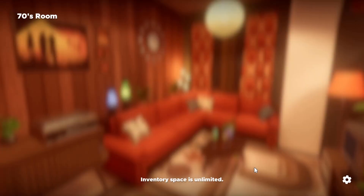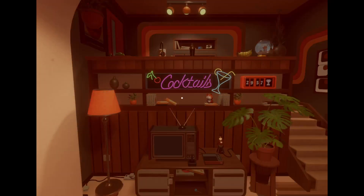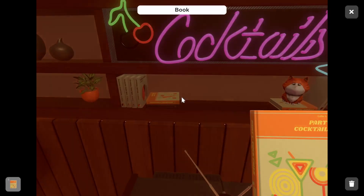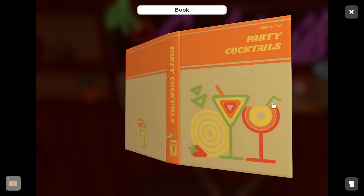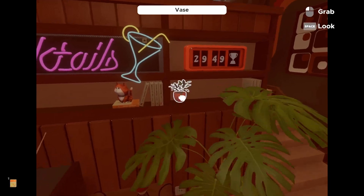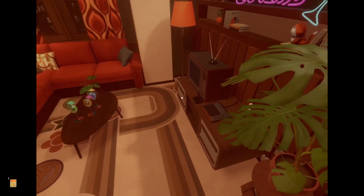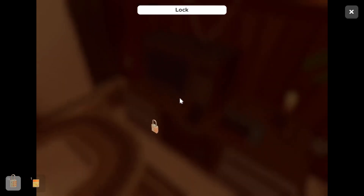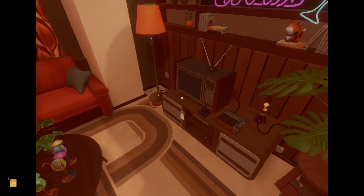Inventory space is unlimited. I actually watched on Netflix the one episode of the 90s show that came out. I've never seen the 70s show, so I don't know. Okay, we have a TV — it's not working, so we've got to somehow fix that. We have a padlock. Lava lamp bubbles probably.